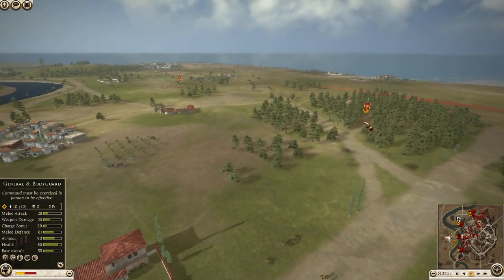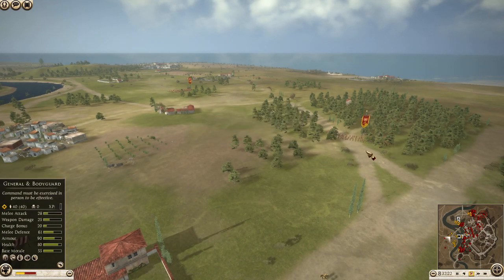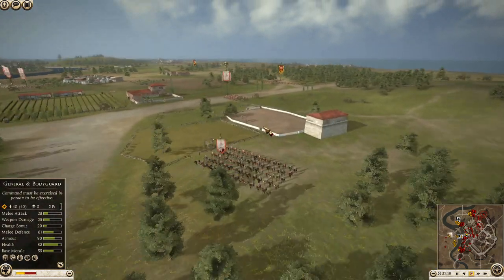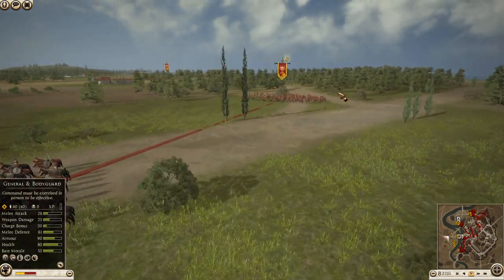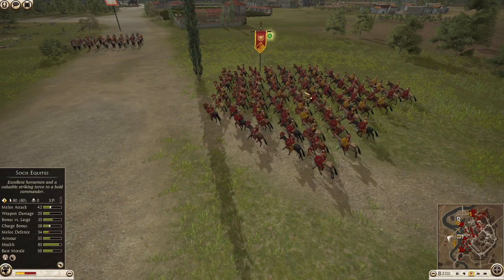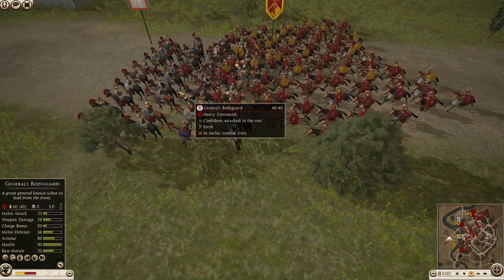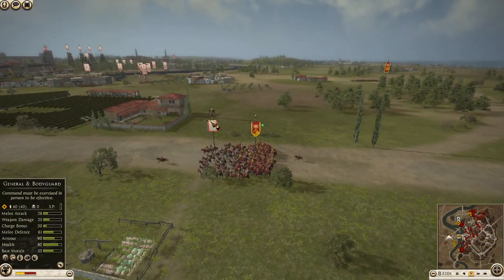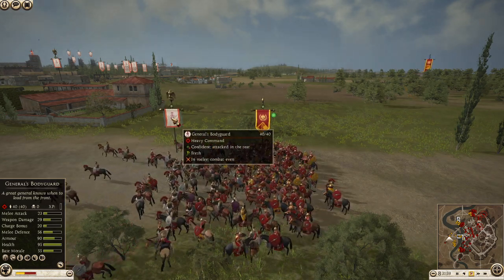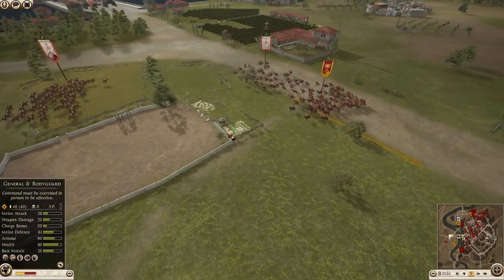Where my troops are coming in, especially since I have my Cav back here - Sochi Equites, Sochi Equites Extraordinary. This is shock cavalry, this is heavy melee Cav. But I'm about to find out they are not good. Flying wedge formation, just a little bit extra charge bonus, into the rear of this general's bodyguard. And - nope. Nothing happens. Like, another cavalry unit would have taken at least 5-10. Not in this case.